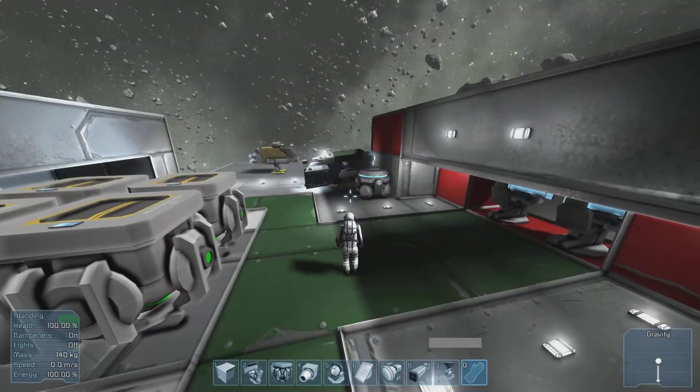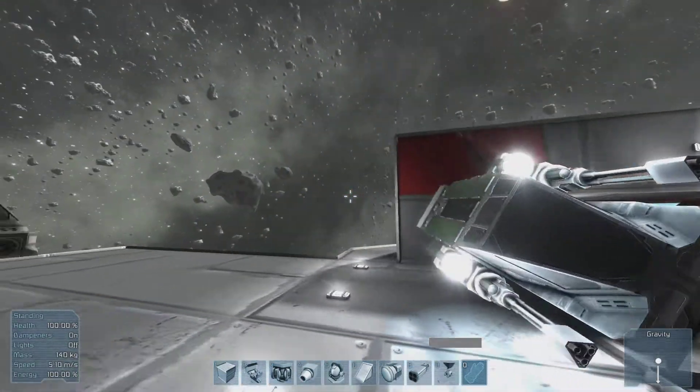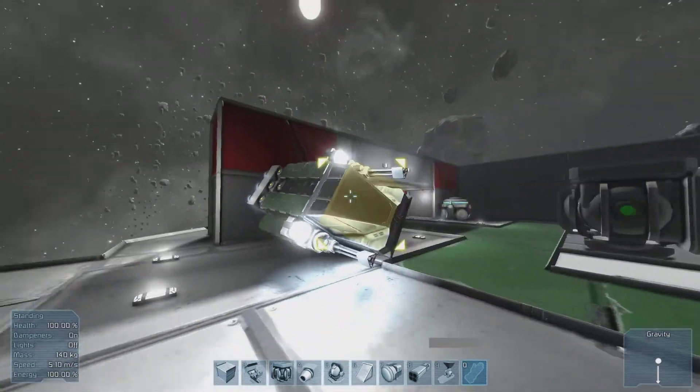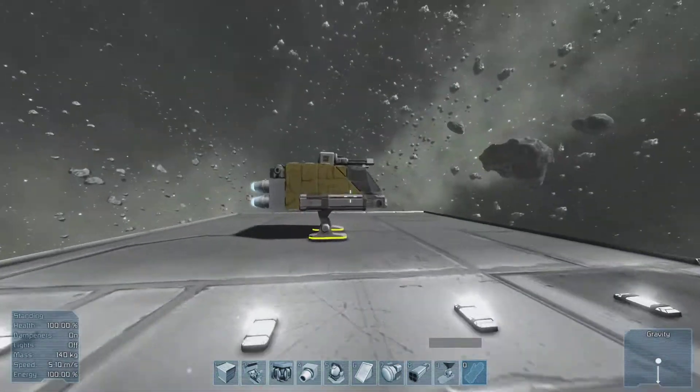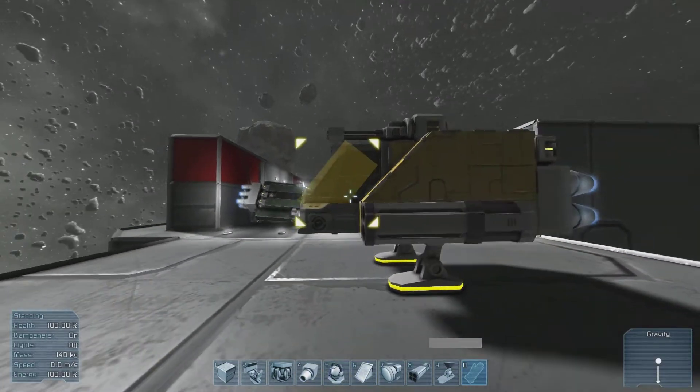So now we're walking around. You can go between third person and zoom in and all that. I like first person. So here's one of the ships I made. It's a little ship. I actually just learned this last night — it only took about half an hour for me to actually get going.